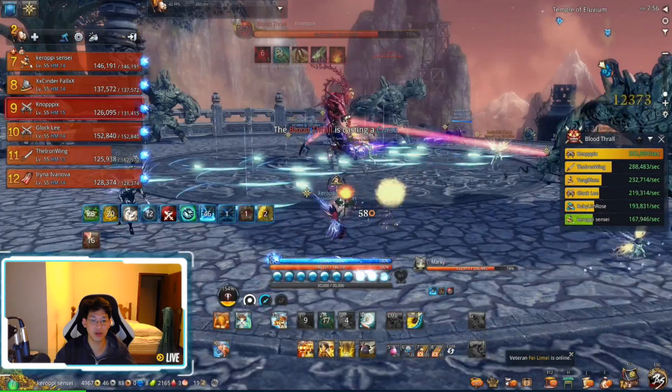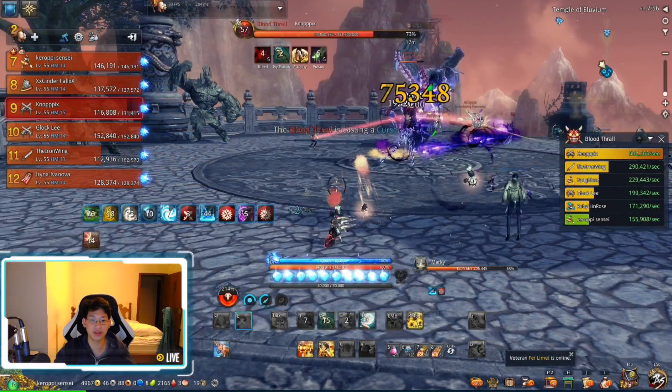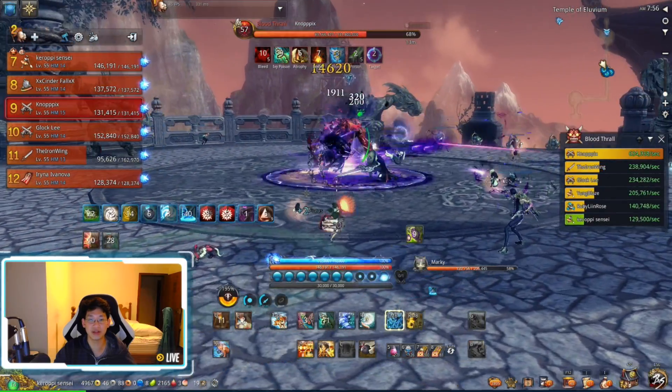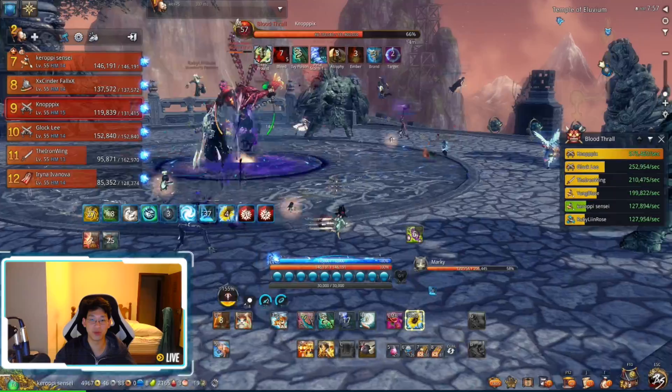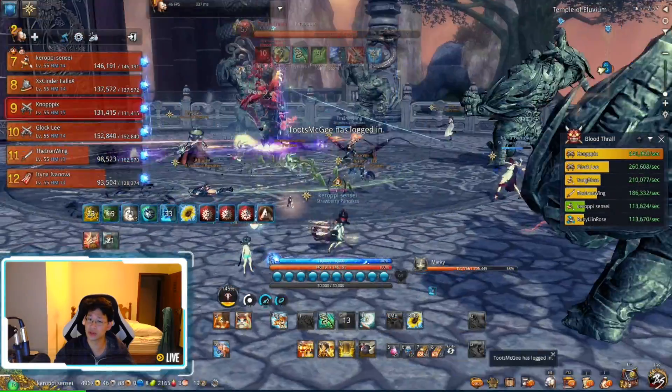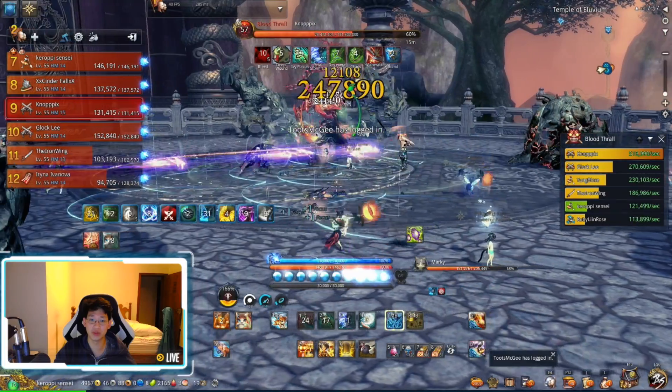You can see that there are three tethers — they're running away and they're going to break it. You don't have to run too far, just there and it'll break. Now we can DPS the boss again. Oh, so we can see that one of the golems isn't dead, so we're going to go kill it. And now we just DPS normally.